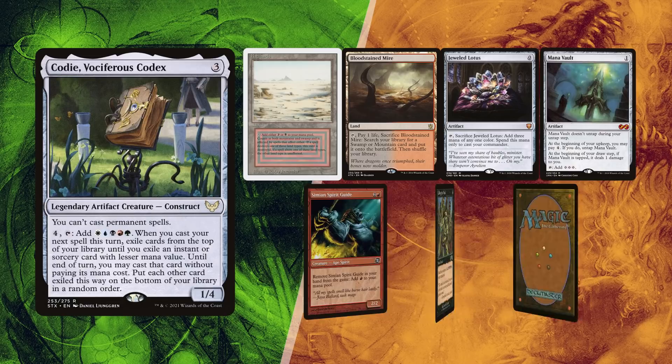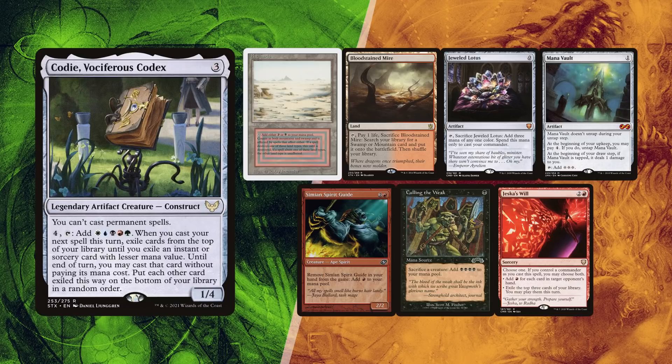GG. Since this was a fairly short match, they decided to play another one. This time David is going first. He mulliganed once and found a really fast hand, with a Badlands and Blastling Mire for lands, Jeweled Lotus for a turn 1 Cody, and still has a Mana Vault and Simian Spirit Guide for ramp.